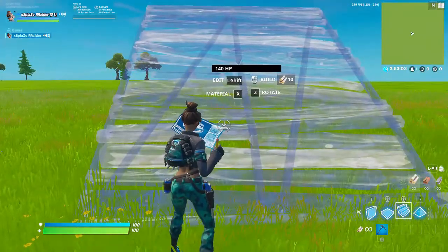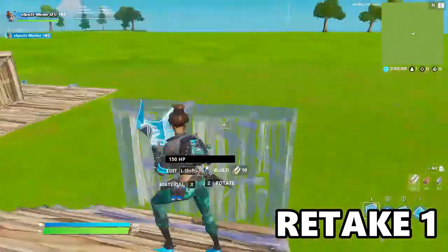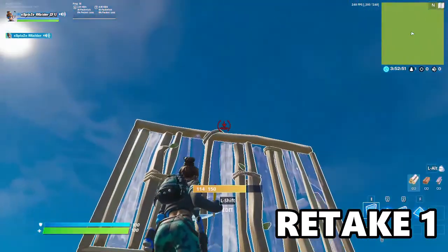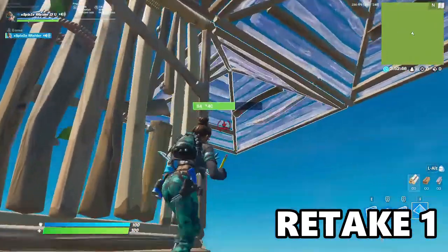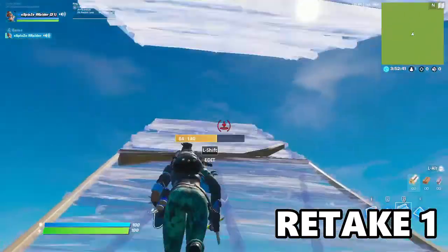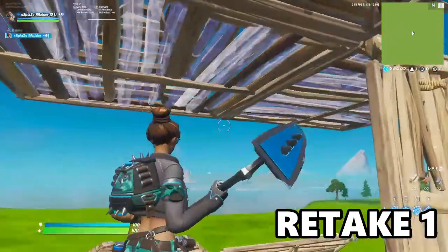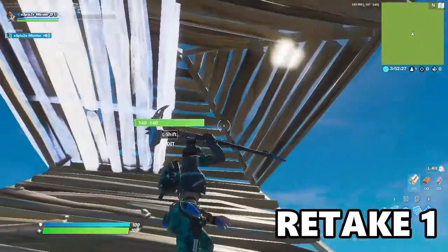Okay so number one — you ramp up twice, you don't need to, it's your choice. Then you place two walls up like this and a cone there. Now here you jump around like that. Two walls, then you place two cones down there — it doesn't matter if floor cones are here or not, it's your choice.